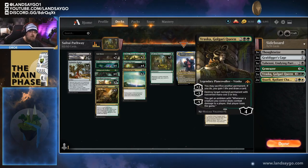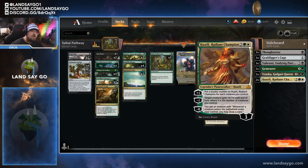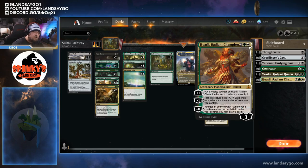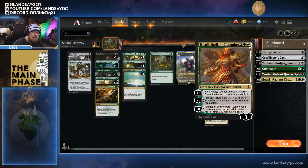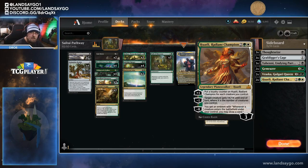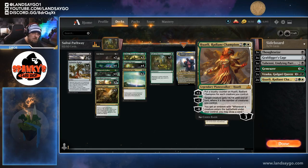We also have two copies of Vraska because we're going wide — having a way to kill our opponent by hitting them with one token is a great answer. And we're running Huatli, Radiant Champion as our white source. It's a four mana Planeswalker that puts a plus one plus one counter on itself for each creature you control. You can Neg 1 to give a target creature plus X plus X until end of turn where X is the number of creatures you control — great to pump your Brokos. And the Neg 8 emblem says whenever a creature enters the battlefield under your control, you may draw a card. If you flood the board with tokens and tick her up to 8 or 9 or 10 loyalty in one turn, then Neg down, every new token you create draws you an additional card — a great way to refill against control.